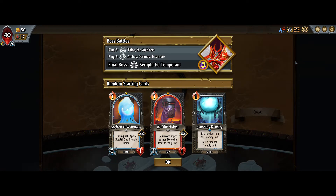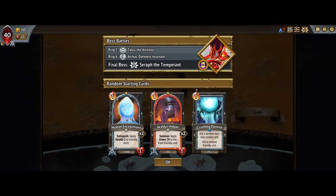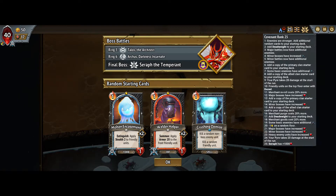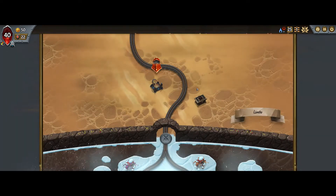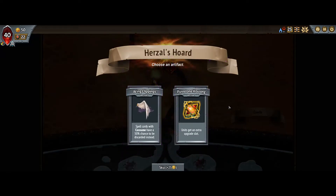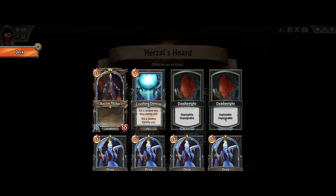Here's an example of a run where I might go for the strategy. I'm starting with Crushing Demise but I have no reforms, so I probably won't post this if I don't get a reform. I think it would still have a decent chance of winning. I'm starting with Crushing Demise so I'm going to keep an eye out for reform, hopefully in the first couple of rings.